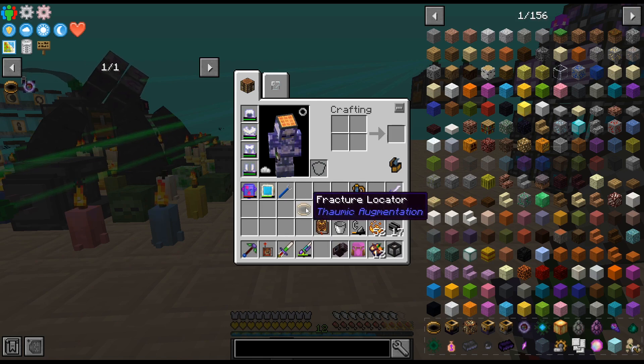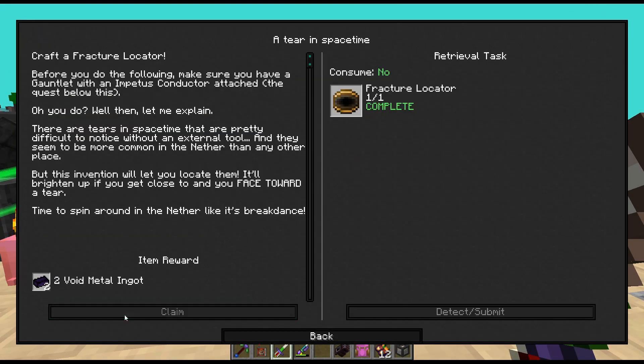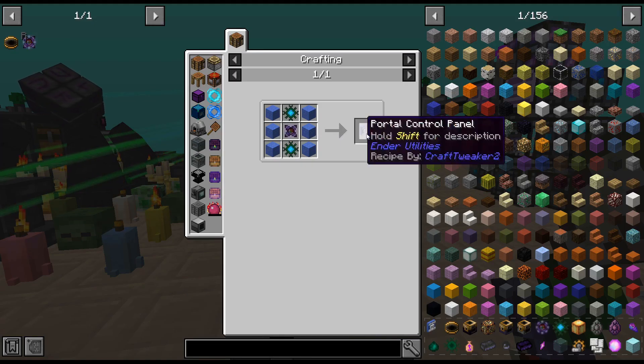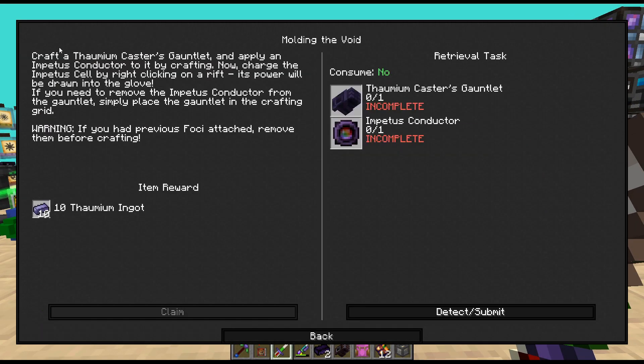Now I don't know what the heck these do at all because I haven't really looked at Thaumic Augmentation. We'll take that. What do we need to do now? Are these the ones that craft up a portal and you can just walk through them and go between dimensions? I don't want to use that if it does use that. So — craft a Caster's Gauntlet and apply an Impetus Conductor to it by crafting. Now charge the Impetus Cell by right clicking on a rift — its power will be drawn into the glove.